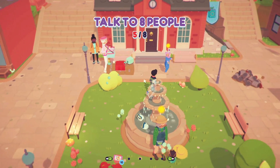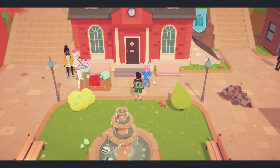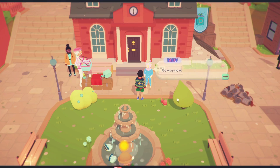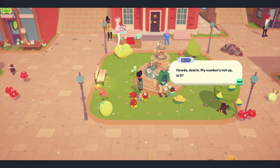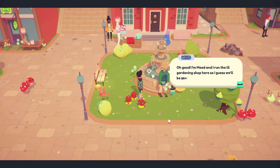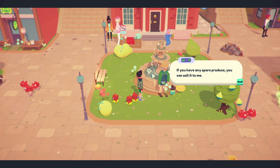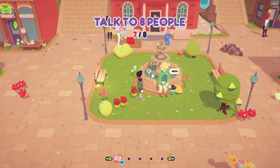Hello Mead — 'my number's not up is it?' Crikey, that's a bit terminal! I'm Penge, moving to the old farmhouse. 'I'm Mead and I run the little gardening shop here — I guess we'll be seeing a lot of each other. If you have any spare produce you can sell it to me. And if anyone starts asking too many questions, tell me first.' Okay, will do! We're going to be dealing with Mead a lot since we're moving into a farmhouse.